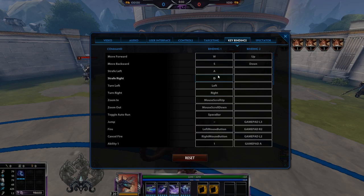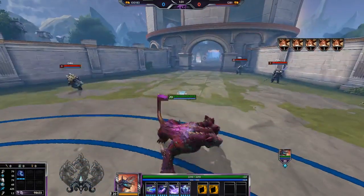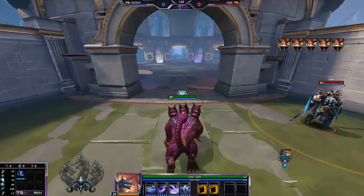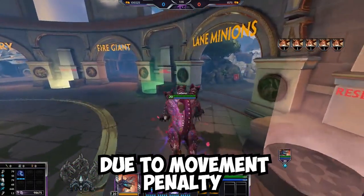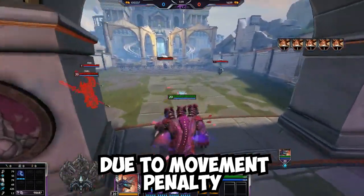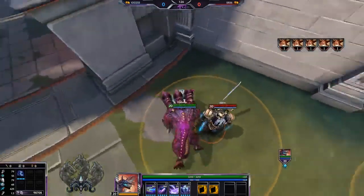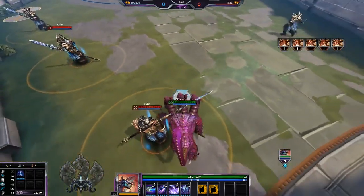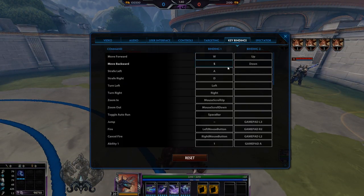Movement is the big thing. You should have strafe left and right on A and D, not turn. If you want to turn on PC, use your mouse. For example, if I want to turn a corner, I press W and move my mouse to turn — you don't want to keyboard-turn because it slows you down and you're not facing the direction you're turning. Get in the habit of turning with your mouse as smoothly as you can.